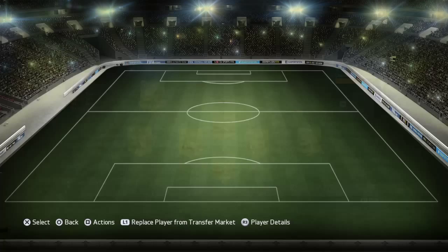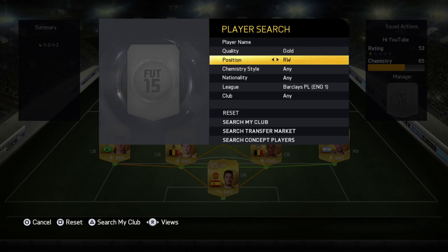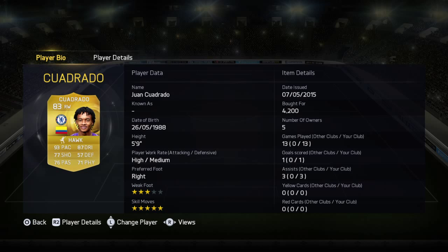For right mid, we've got a right winger and that is Juan Cuadrado. I put him here because of his stats: 93 pace, 87 dribbling, 5-star skills, 4.2k. He's worth about 6.7k — I got him in a bidding war a couple of weeks back. I put him here because he's got pace and dribbling, and I like to do a bit of skill moves.